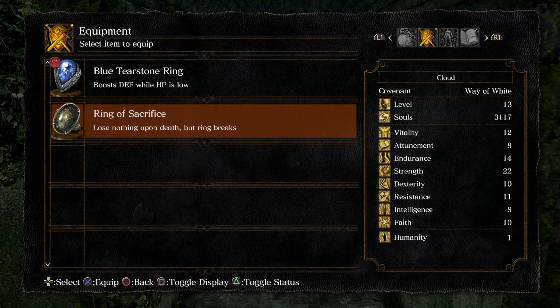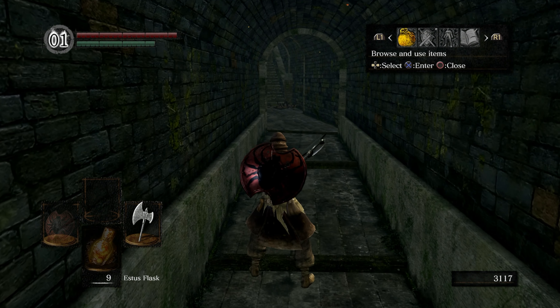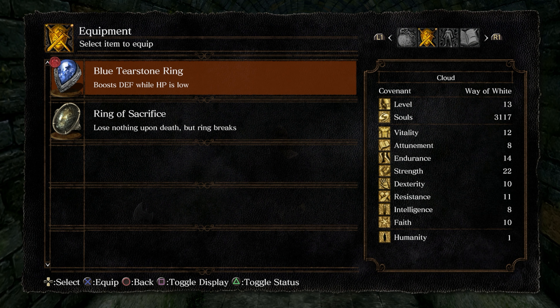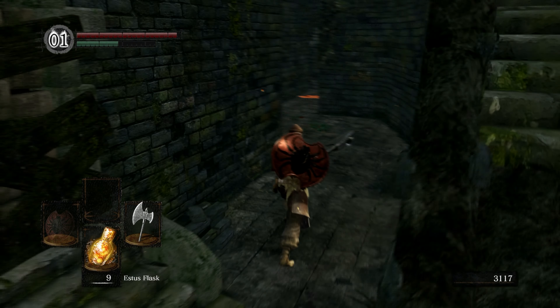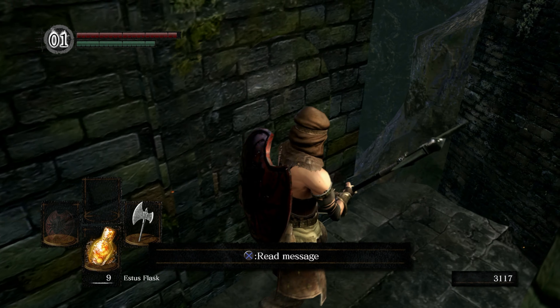The Ring of Sacrifice means when you die you don't lose your souls, but the ring will break. The Blue Tearstone Ring we just picked up gives a small defense boost when your HP is low - I think it's either 20 or 30 percent, don't quote me on that. Hidden path ahead - go ahead and jump right off, idiots.